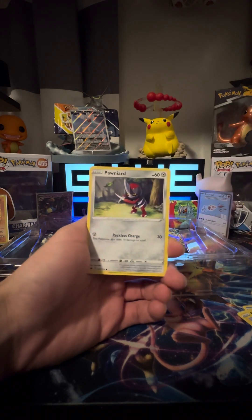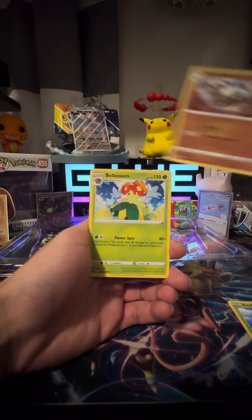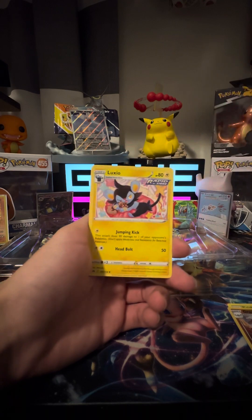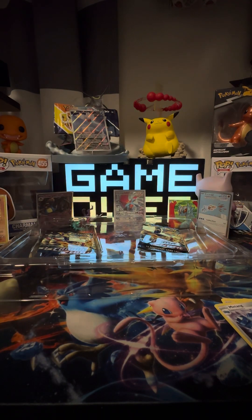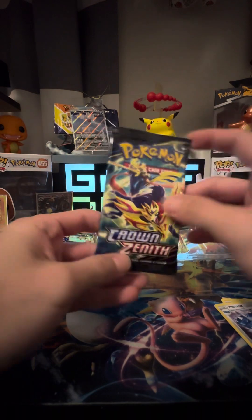Pack one: we got an Omoga, Yanma, Poniard, Cricka, Gravelier — and no holo. I lost a Vacuum. I know a couple people playing that.